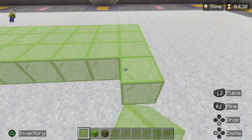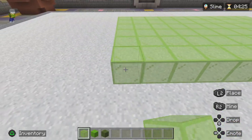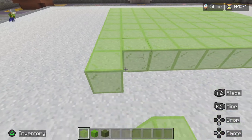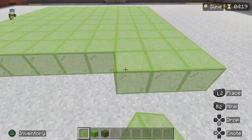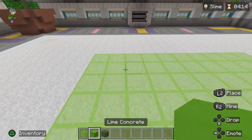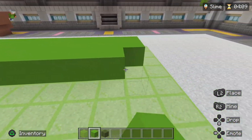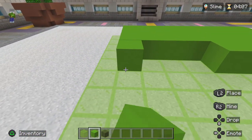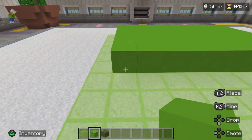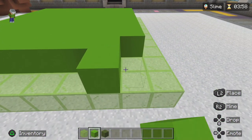1, 2, 3, 4, 5, 6, 7, 8, 9, 10. Perfect, we finished off the first level. So now what we're going to do is fill in this area with lime concrete. I'm going to not fill in the edges because I want to do glass on the edges so it looks more see-through.